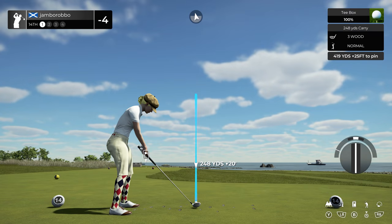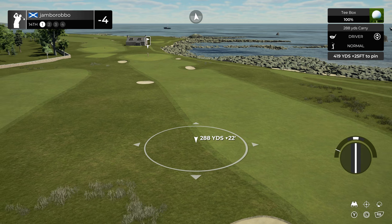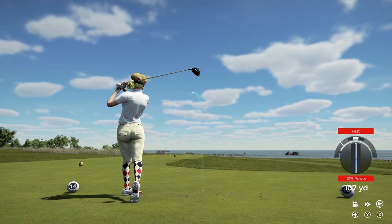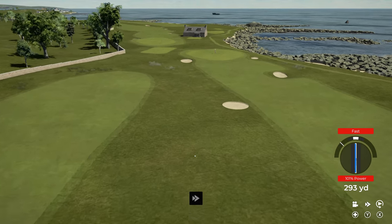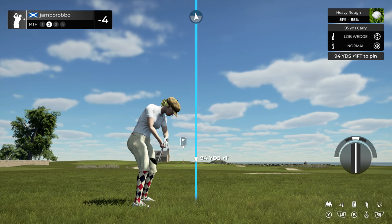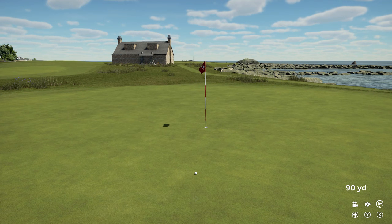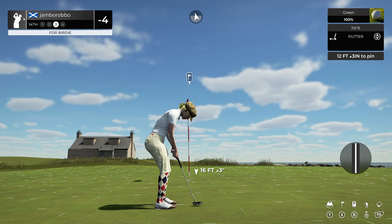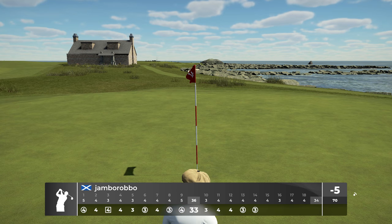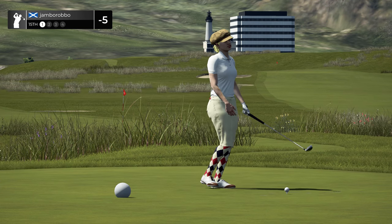And this hole's a par four. Well, that'll happen. And we are in the deep stuff currently — let's get out of here now. That's going to work — 12 feet left to the hole. Well, it's heading towards the hole. That was a good putt and it drops in for birdie number six on the day. All right, after that you've brought your score down to five under par.